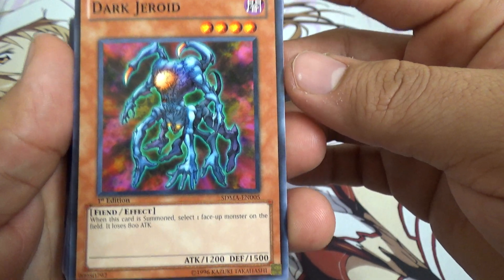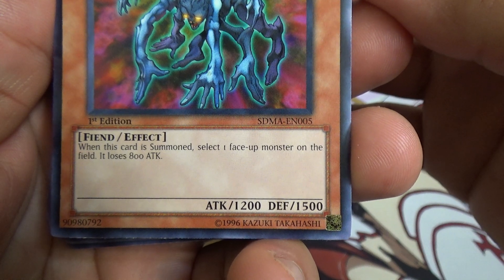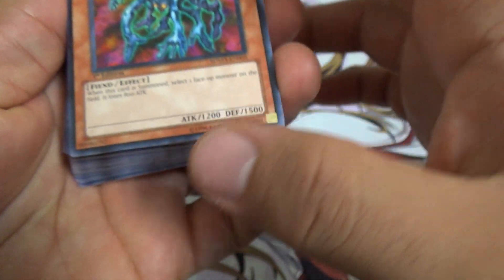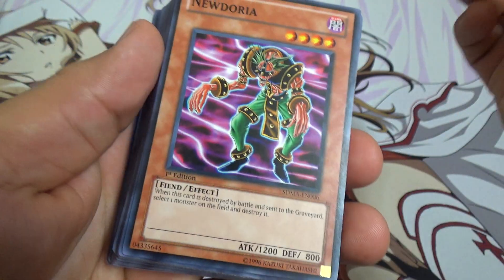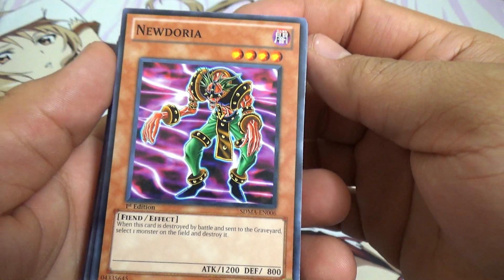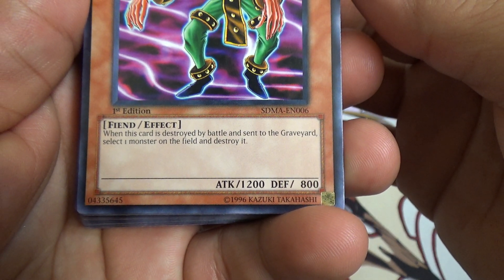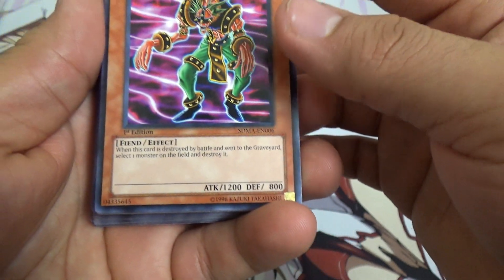Dark Geroid — when this card is summoned, select one face-up monster on the field and it loses 800 attack. New Droyal — when this card is destroyed by battle and sent to the graveyard, select one monster on the field and destroy it. Wow, that's pretty sweet.